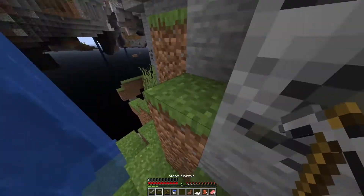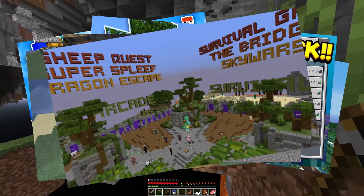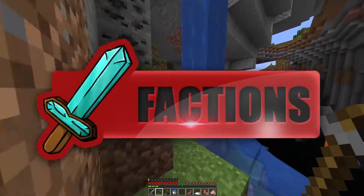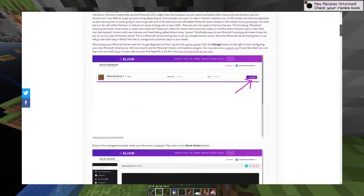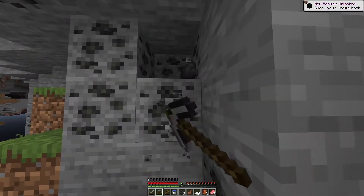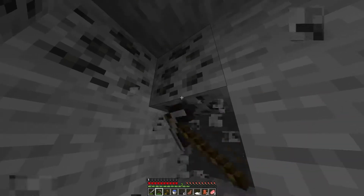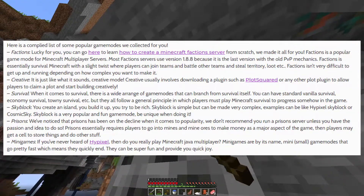There are many popular game modes such as factions, creative, survival, skybox, prisons, and minigames. For this tutorial I'm going to be creating a faction server, which we also have a separate tutorial and a website guide for — you can find it in the description — showing you how to set up a basic faction server for 1.8. If you'd like to find out more about these game modes, head into the article below or read them on screen now.